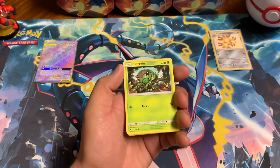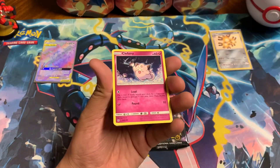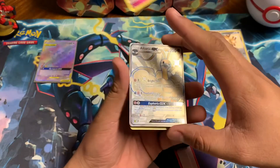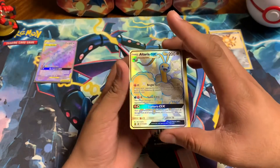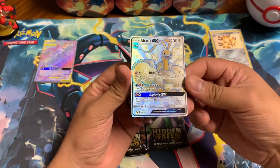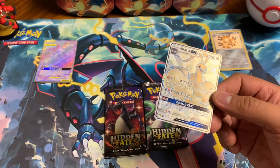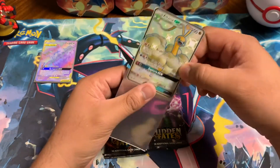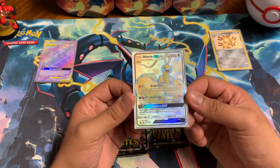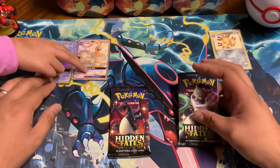Looking at the rainbow, Caterpie, Paras, Charmander — and the last card — oh wow, a shiny Altaria! Full art too — look at that, it's so pretty. I like our little leafy Altaria. And on the bottom, another Kangaskhan — another full art! Look at that, another good hit. So far so good, guys!